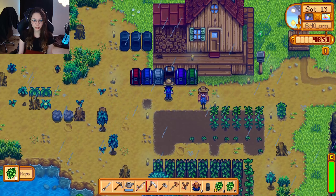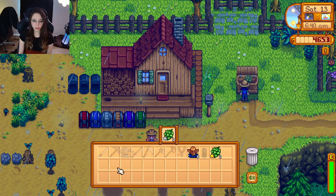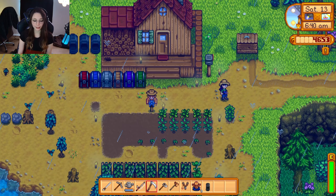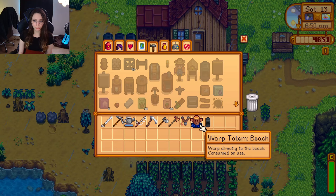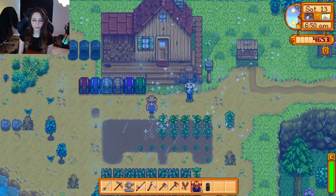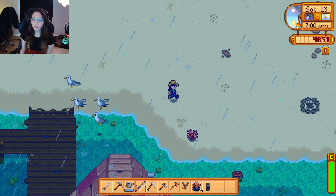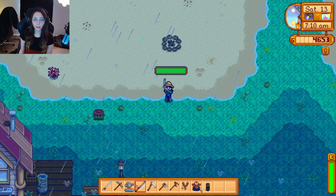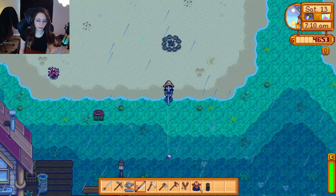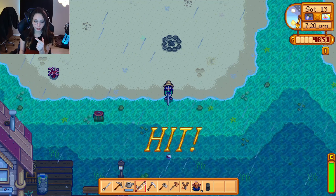I should probably save some of the hops so I can make some drinks — I'll just sell the higher quality ones once I'm able to make cakes. Okay so Clint isn't open yet. I guess we can just warp to the beach and get there a lot faster so we can get our octopus. The octopus is only around until 1, so Clint will still be open after that. So after we either catch the octopus or it's 1 o'clock, we can run to Clint's.